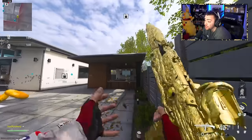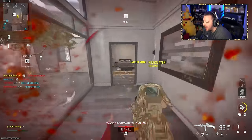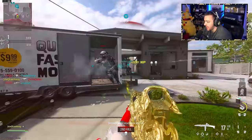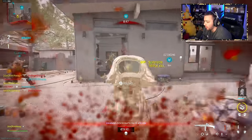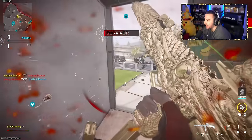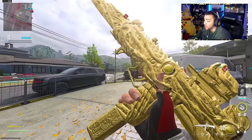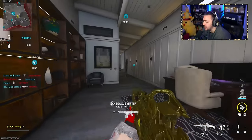We have the gold camo — this looks insane. It covers the entire weapon and I can't believe it looks this good. Gold is definitely looking really sweet. I love when a camo just covers the entire weapon — I feel like a camo should cover the entire gun.